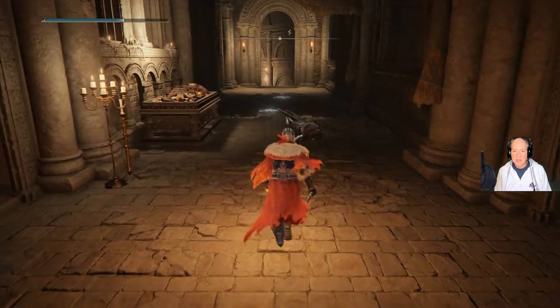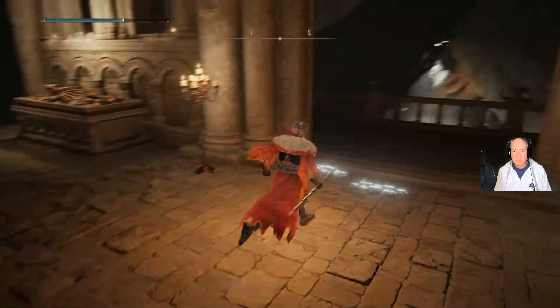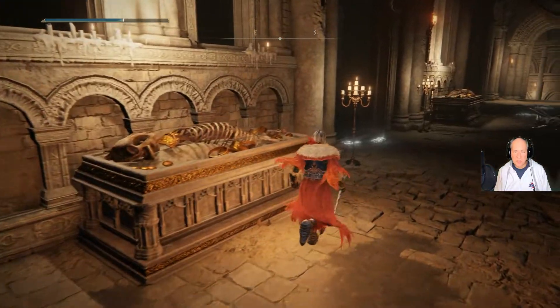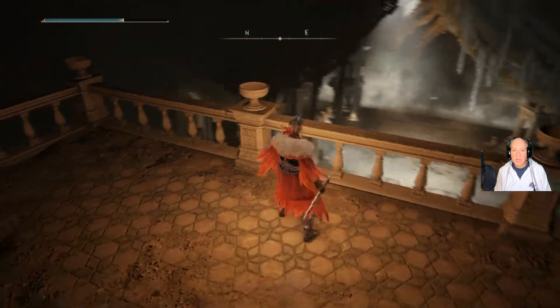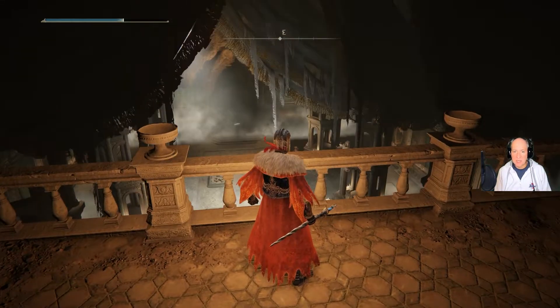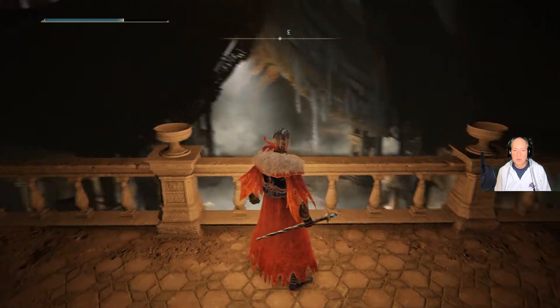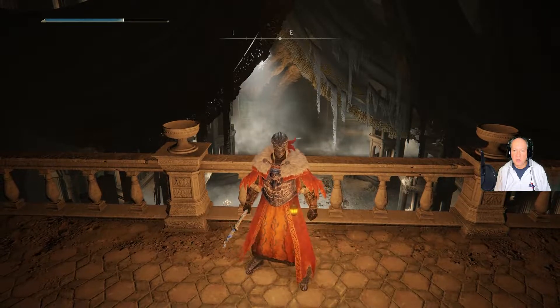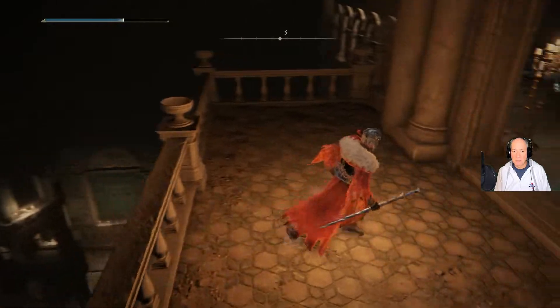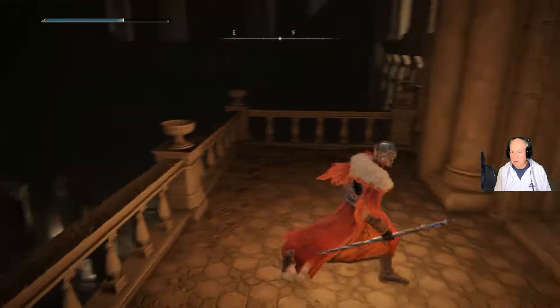There's a Banished Knight that patrols along here. The one thing you definitely want to make sure you don't do — you don't come in here and jump in here. Because this is where the boss fight is, and this is the Godskin Duo, where you get the Godskin Noble and the Godskin Apostle at the same time. So if you jump in here, the boss fight's on.